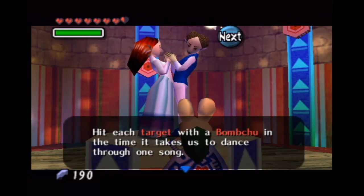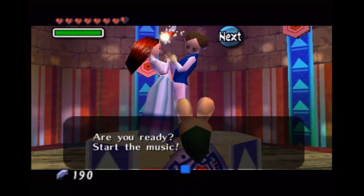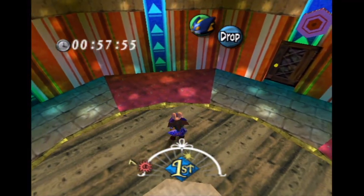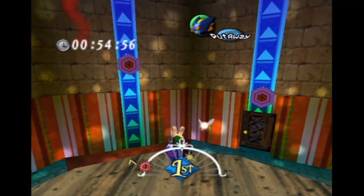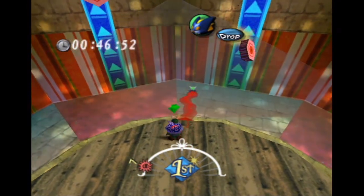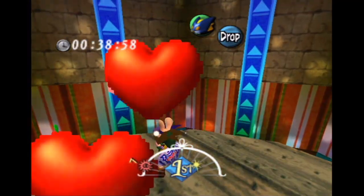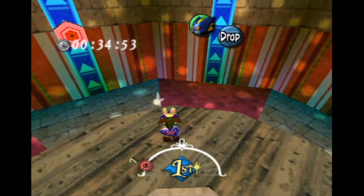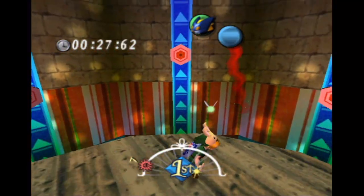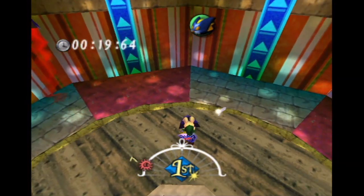'Today is Bomb Chew Gallery Day — one game is 10 rupees. Hit each target with a Bomb Chew in the time it takes us to dance to one song.' Basically it gives you a timer. You gotta hit B and hit all those targets with Bomchus. It's really not that easy, but once you get through this, the rest is just a breeze. The general idea is you wanna let it go a little bit sooner. You can also spam these, but you might end up missing. I like releasing a little bit before the target so that they follow the traction of the moving platform and go straight towards the target. Can't guarantee it every time, but you know, whatever. Gives you about a minute to do it, and this is like the hardest one they have — all the other ones are a lot easier, in my opinion.